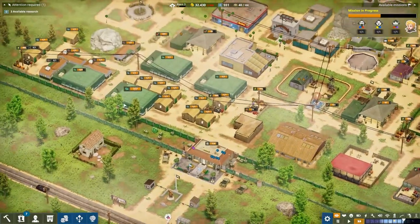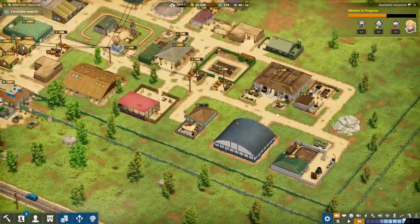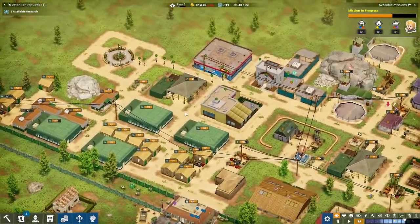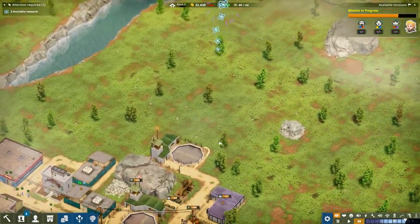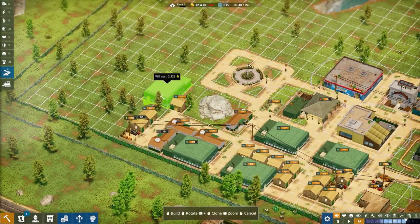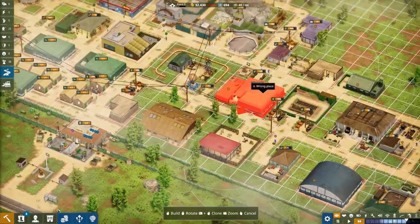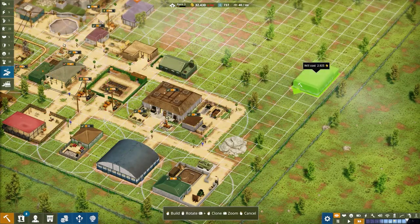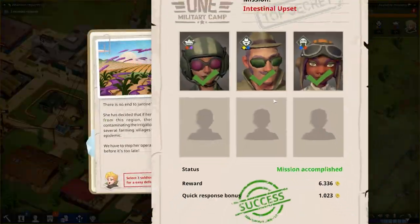We actually need another barracks. The problem I'm having here is that all of this area is completely empty but it's the noise factor. If we were going to put barracks we'd have to make sure there's no noise around - but having them around this area means they've got such a long walk. I wonder if it's best making a barracks and another food place over here possibly.